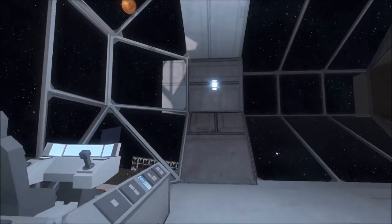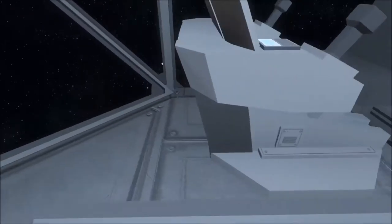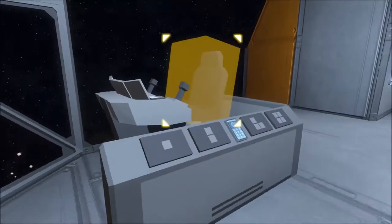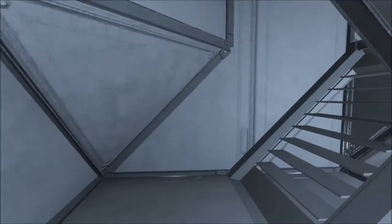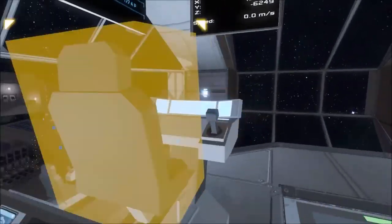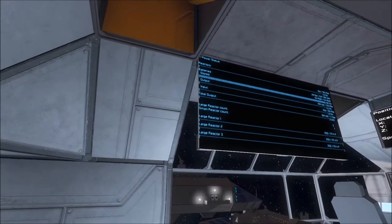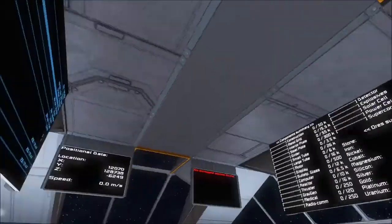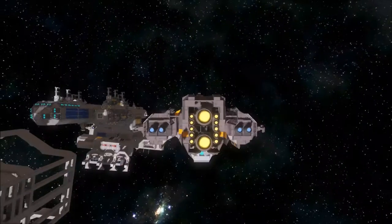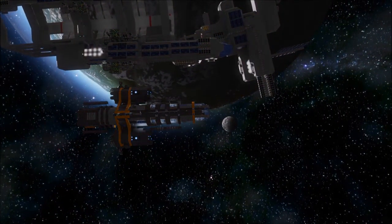I'm assuming this is the Captain's Quarters — it's got the biggest window. And it actually opens up to the bridge. The bridge itself is kind of plain, but I do like what they did with these little workstations here and how they've got the cockpits in their own little section. You can just hop into either one of these, with large displays showing everything from power, cargo space, location, and any damaged blocks.